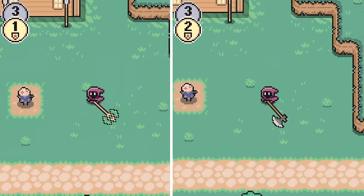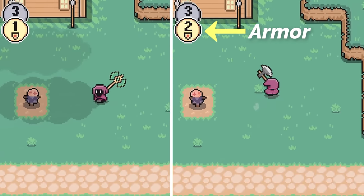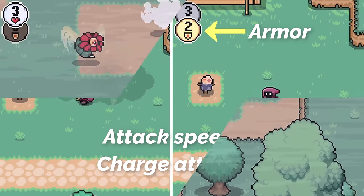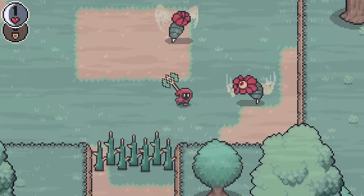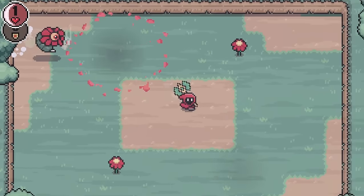I have two types of axes, for example. Their attacks are pretty similar, but the armor values are different, the attack speeds are different, and the charge attacks are different. So there are lots of ways for me to balance the weapons and provide different pros and cons for players to consider when they choose which weapons to carry and which will be used to heal.